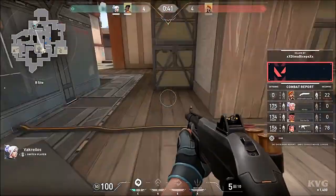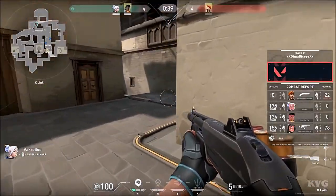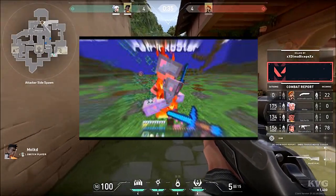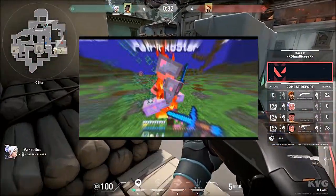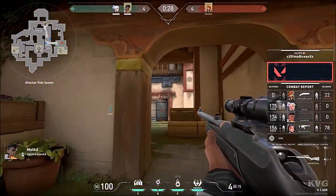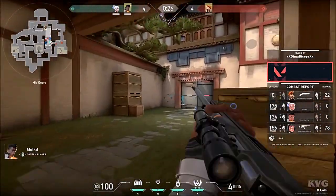CPS has a lot to do with PvP. The faster you can combo other players, the better. For example, if you have 6 CPS versus 7 CPS, that extra CPS can help you win the battle.